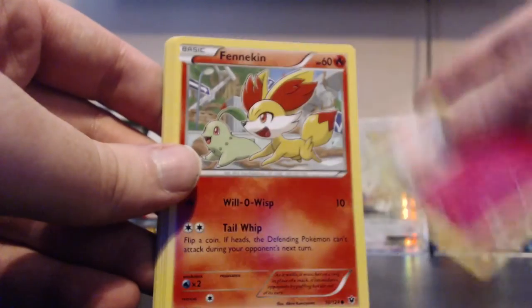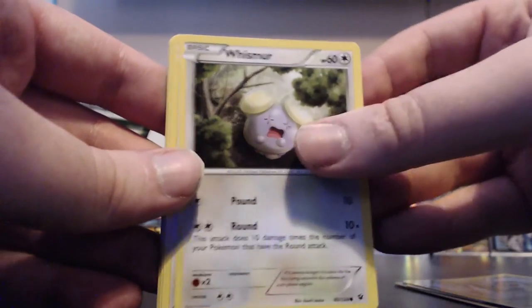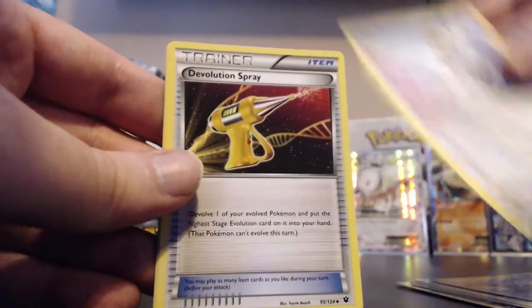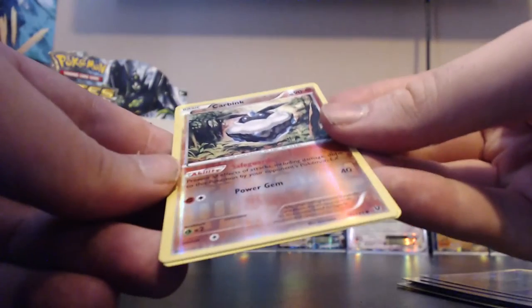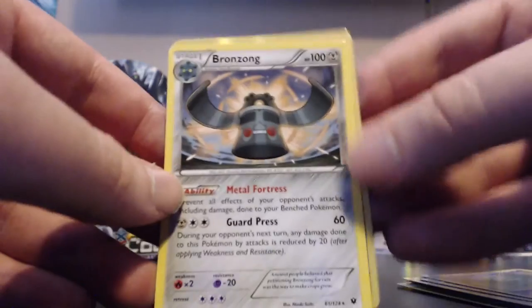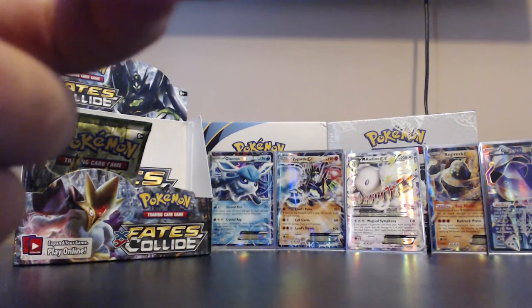Next pack: Jigglypuff, Fennekin, Snivy, Whismur, Minccino, Cinccino, Devolution Spray, Duosion. Our reverse is a Carbink - just the common variant - and our actual rare of the pack is a Bronzong, which was on the first rares we pulled out. That wasn't an ultra.